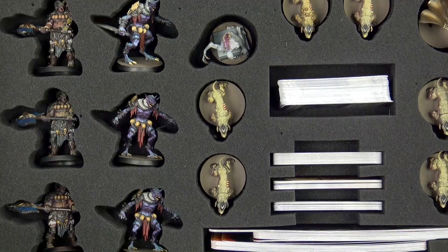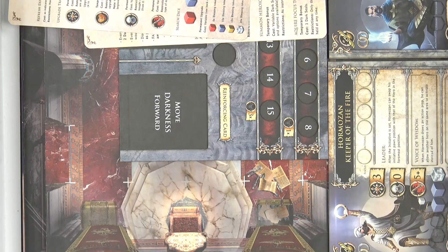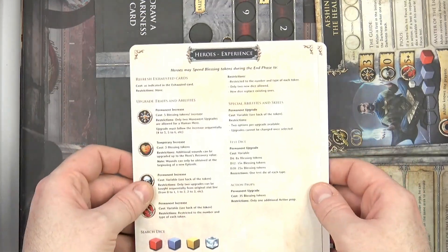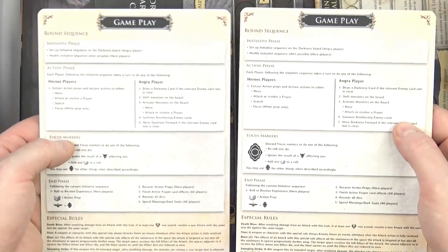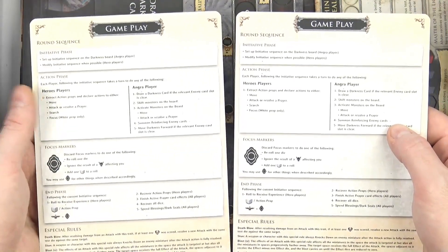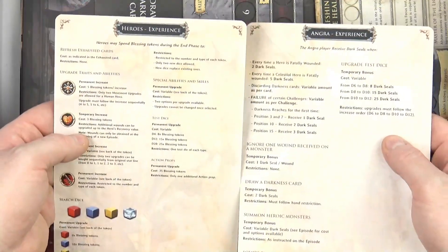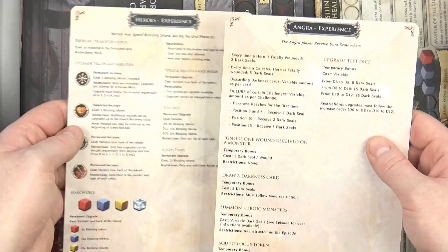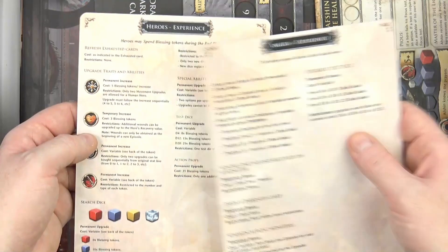The second layer contains cards and miniatures - we'll leave the miniatures to the end and take a look at the cards and other components first. We have two gameplay quick reference sheets: on one side it has the round sequence, which is the same for everyone, along with special rules, and on the other side we have the experience section - whether you're playing the heroes or the Angra, so whoever's playing the darkness or the dungeon keeper uses this one.